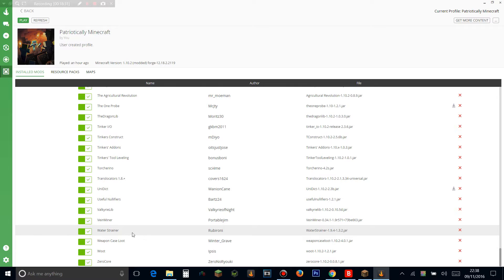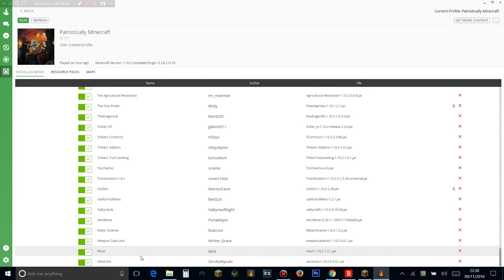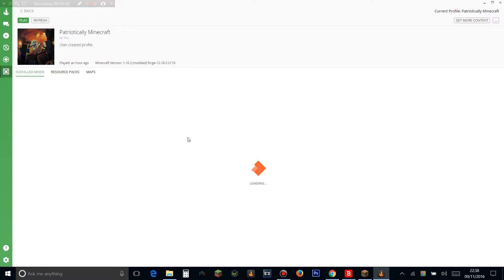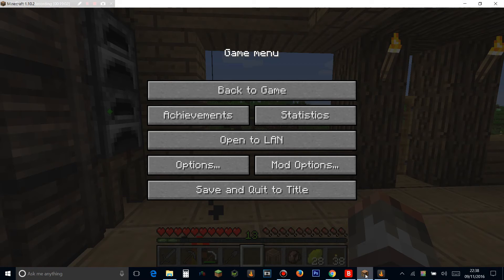Water Strainer — you put it in water and you can get basic items out of it for free. Weapon Case Loot — you find them in dungeon chests, right-click them and they give you a random item like CSGO crates — you can get really good quality or not so good quality weapons. Woot lets you build your own mob factory — a whole mob factory with sharpness and looting in one stationary block. It looks really sick. So you've seen the mods — let's take a look at the game.